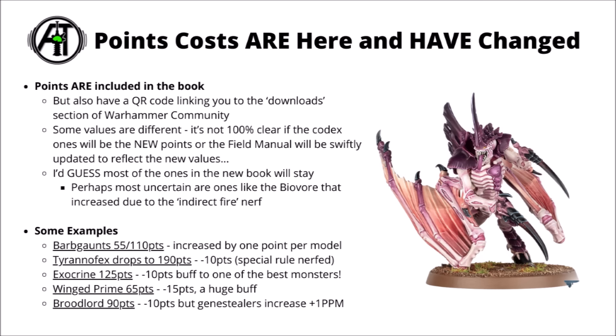The inclusion of that QR code section makes me a little sceptical as to whether the current points costs in the Tyranid Codex are the ones intended to be used right now. Hopefully Games Workshop doesn't delay too much in releasing an updated Munitorum Field Manual so we don't end up with two conflicting sets of Tyranid points costs. One slightly dubious example is the BioVore, now back down to 45 points, which seems odd given it only recently went up in the indirect fire nerf.